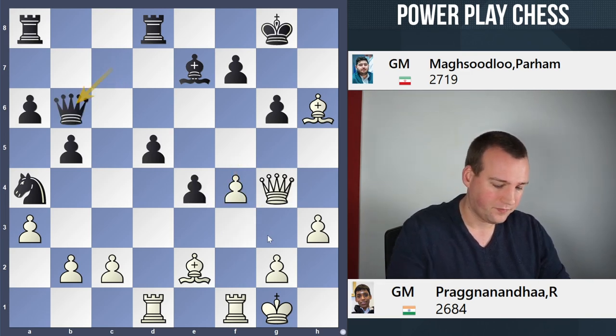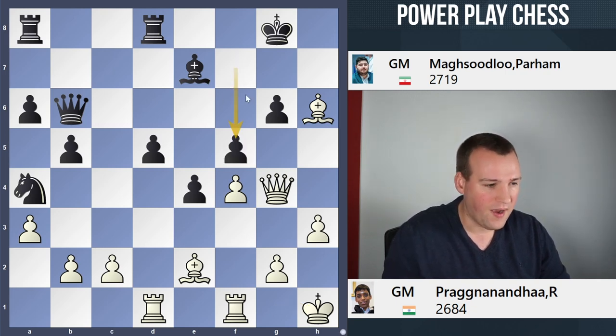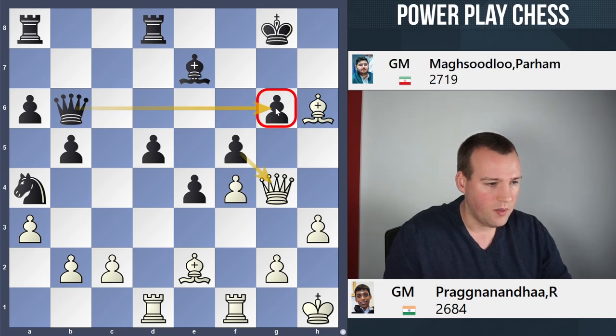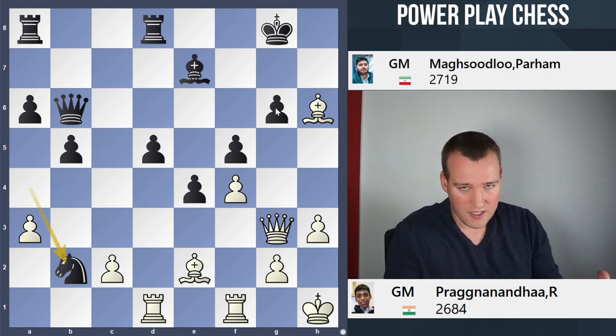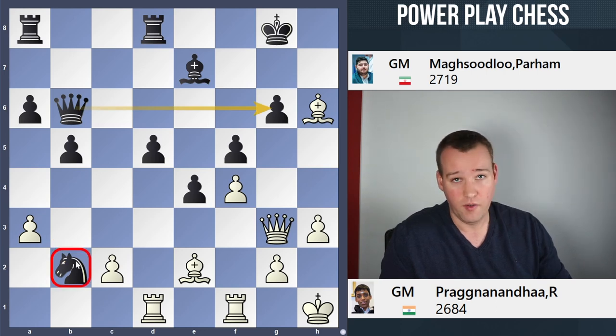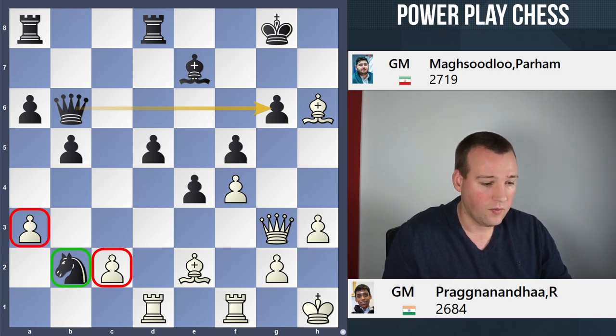Queen b6 check, king went to h1, and now the fantastic move f5, attacking the queen. Now we see why it's important to have the queen on b6, guarding the g6 pawn. Queen g3 played, and now knight b2. Black's king is a bit open but everything is well defended, and we have won a very big pawn — and potentially other pawns on the queenside are also quite weak.